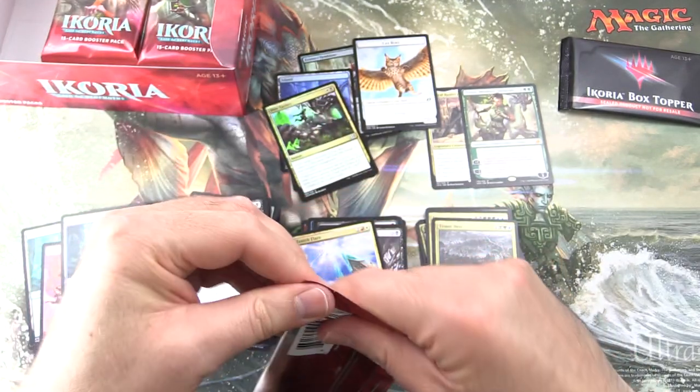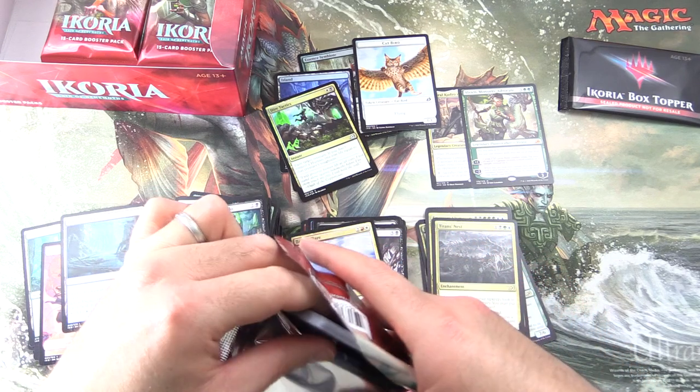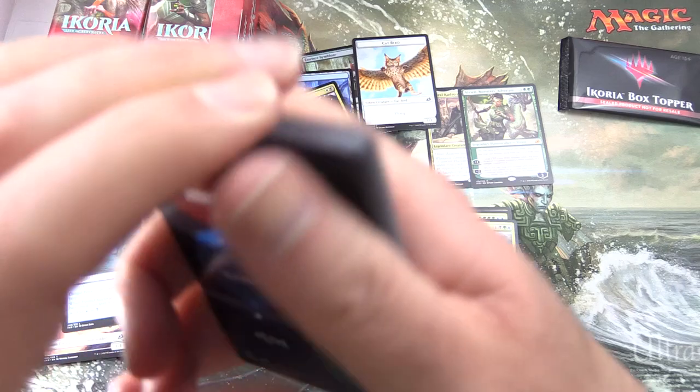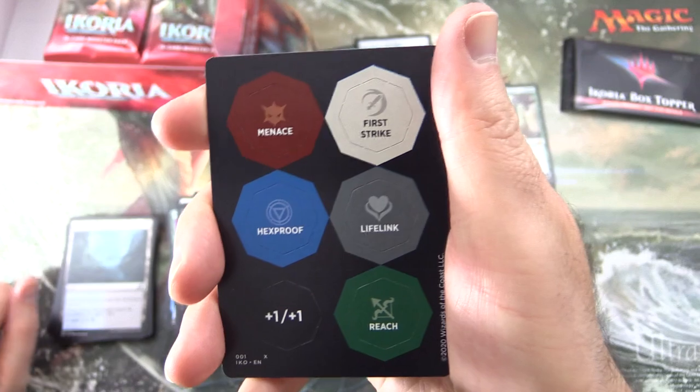Last pack here for this video and then we'll get stuck into the box topper. Any guesses for the box topper? What do you think it could be? Will we get the mysterious Space Godzilla card, which shall not be named? Or something else? Let me know.